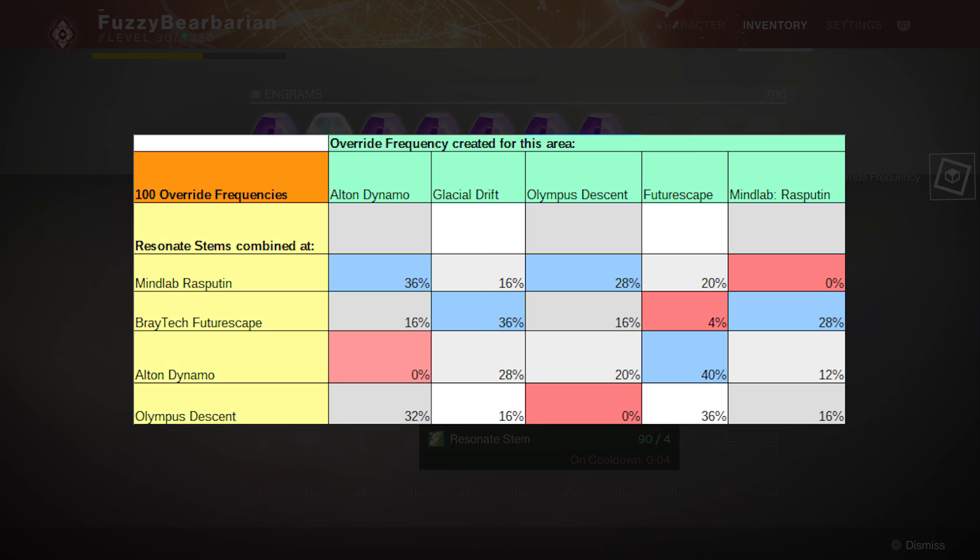The second thing evident is that the override frequency you get may also be for a sleeper node in a specific area depending on where you created it. For example, the numbers showed that while in Alton Dynamo there was a 40 percent chance of getting one for Futurescape above any other area. I'll be the first to agree that a hundred frequencies isn't a conclusive test — a hundred is really a small sample. But I had already combined over a thousand resonant stems before this test and noticed the exact same pattern playing out. The one thing that is absolutely true is that a weighting is being applied to make an override frequency not appear for location A if you're combining your stems in location A.